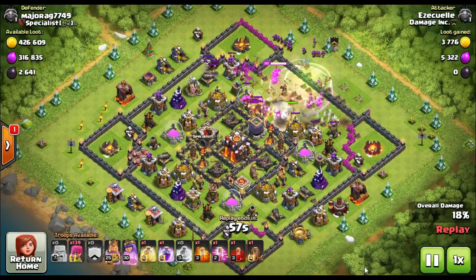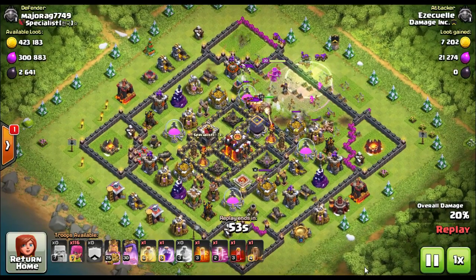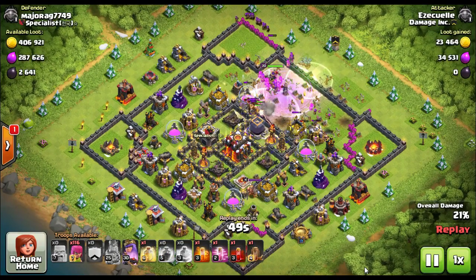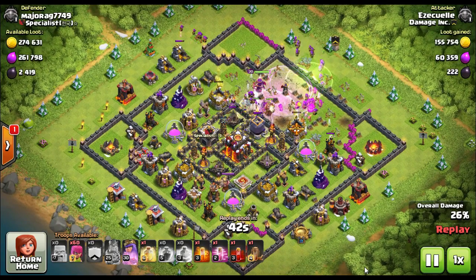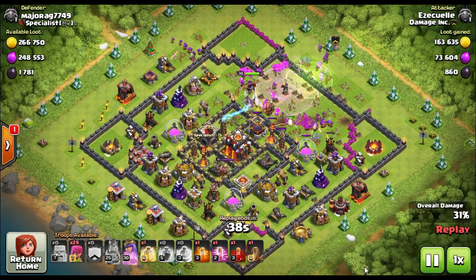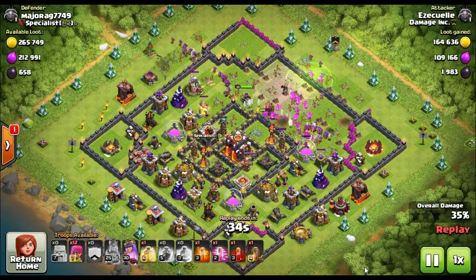I haven't used this attack in probably about two years, and I was really surprised how far these Barbarians and Archers got. This is a Town Hall 10 I'm attacking. I just spammed them in — Barbarian, Barbarian, Barbarian — used a Rage Spell, pushed them into the base, then put in a ton of Archers. They kept going and kept going. I figured they'd die at the walls — I was wrong.